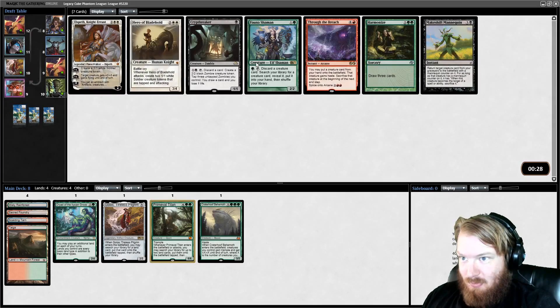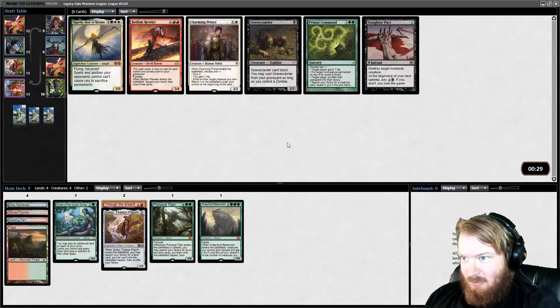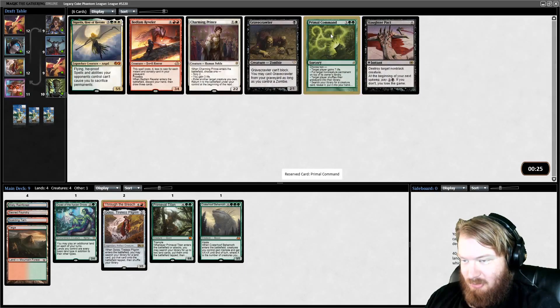So we have for our deck: Fauna Shaman, Through the Breach, Harmonize, Makeshift Mannequin. I think this is a deck where I will take Through the Breach — there's some argument for Harmonize or Fauna Shaman, but I'll take Through the Breach. Primal Command is also good, but we don't have many instants and sorceries, so I don't think Bedlam Reveler is going to be good for us. We could take Sigarda.